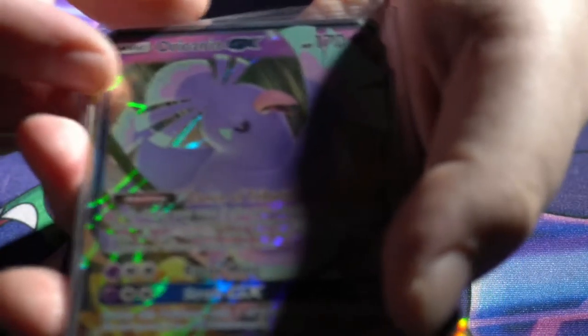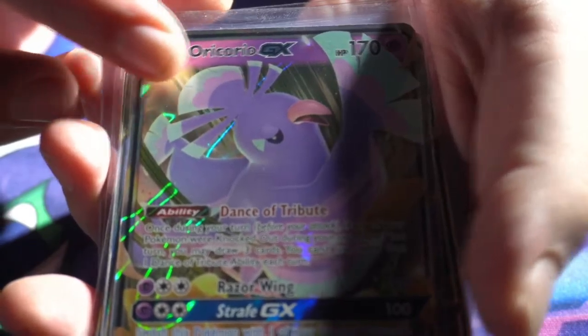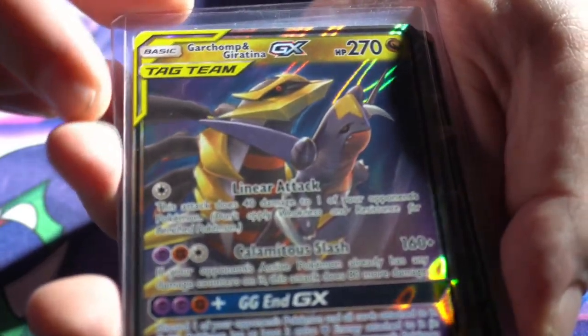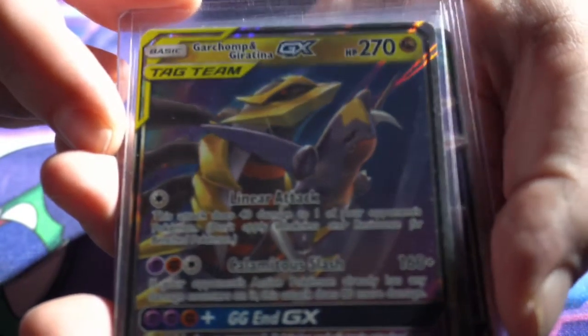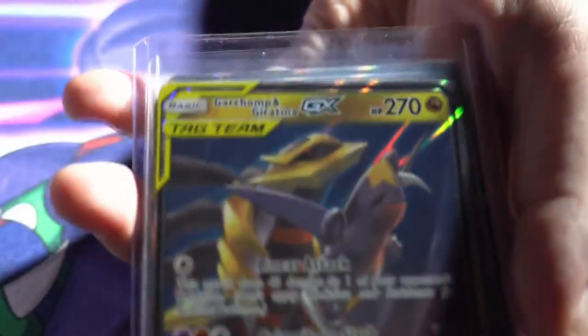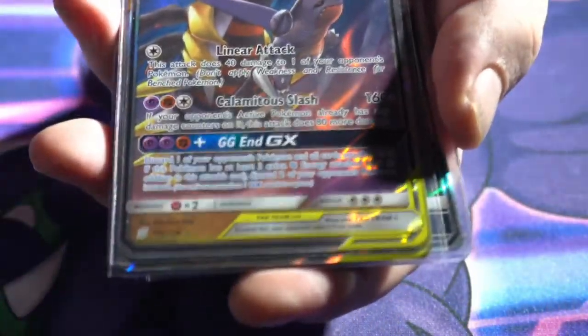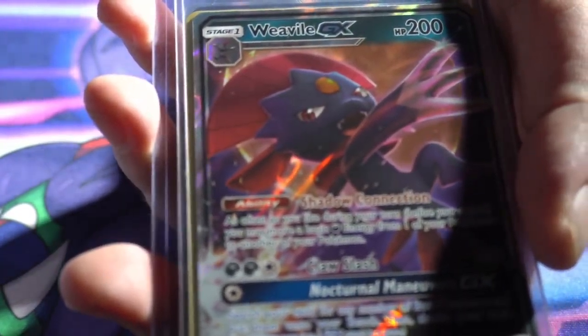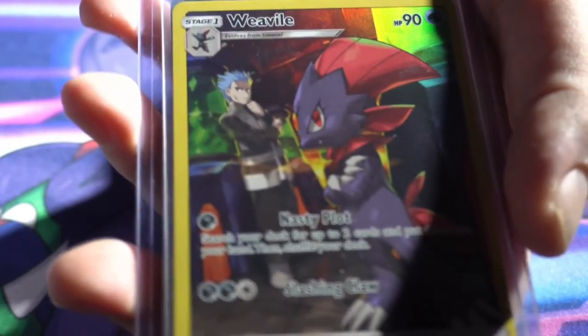Nothing too exciting, nothing to write home about. Then we've got our hits from this unboxing. We got the Oricorio — I think that's how you say that — the tag team Garchomp, Giratina — excuse my dyslexia — got ourselves an Alolan Raichu and regular Raichu. We got the Weavile GX, and we got the full art trainer Weavile from Cosmic Eclipse.